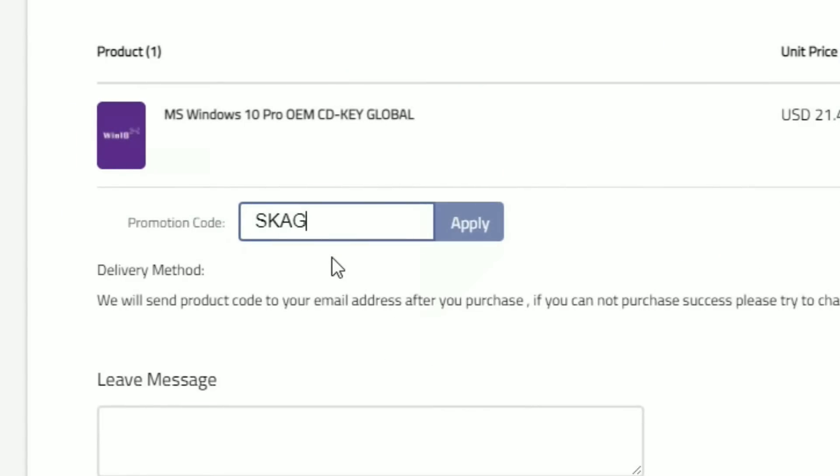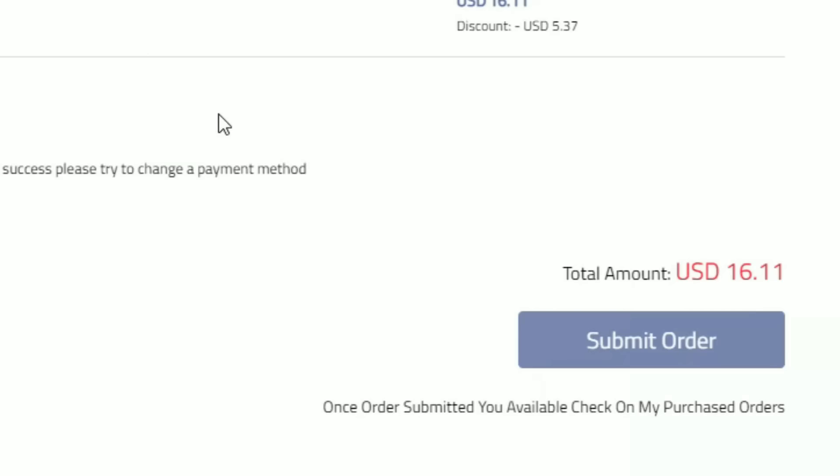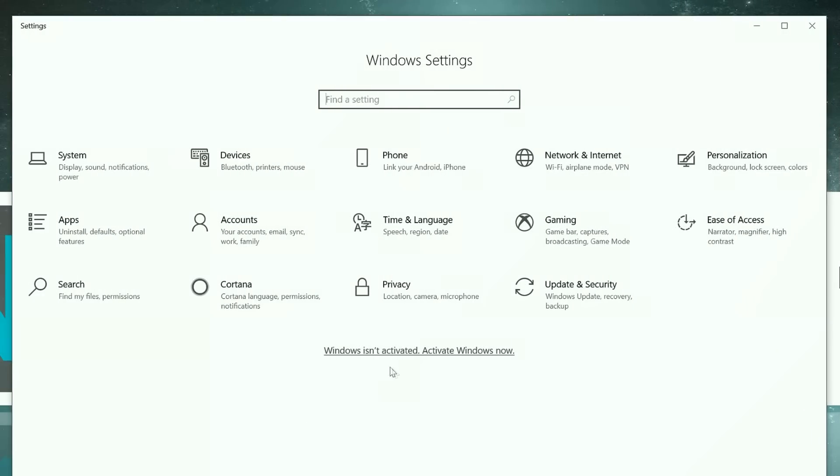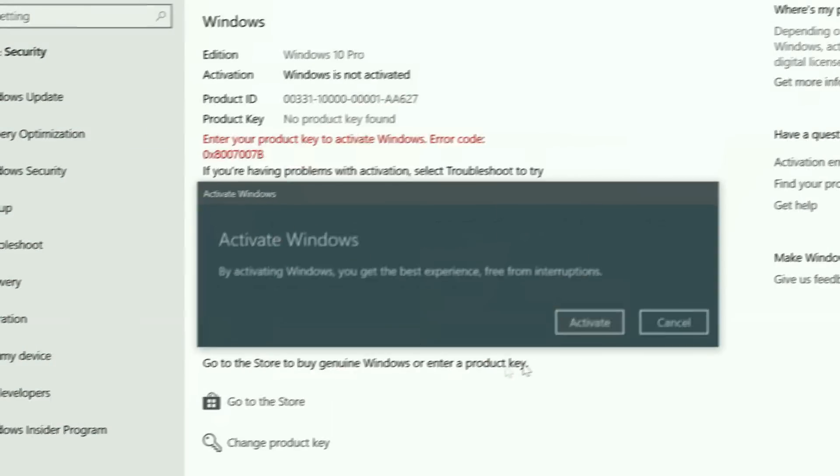We're using my SKG discount code which leads to 25% off across several products. Making a Windows 10 serial key only $16. After the payment you'll receive the key in your account and all you need to do is introduce it in your Windows settings and bam, you have an activated system.